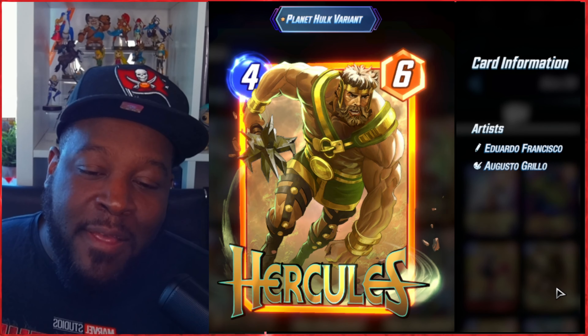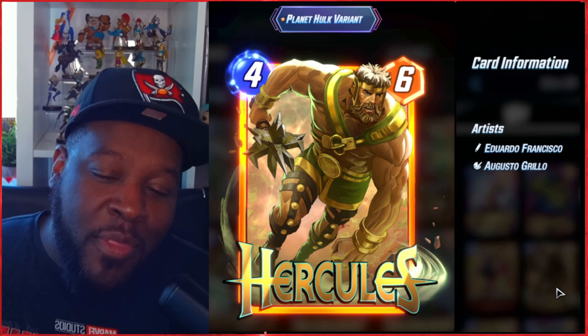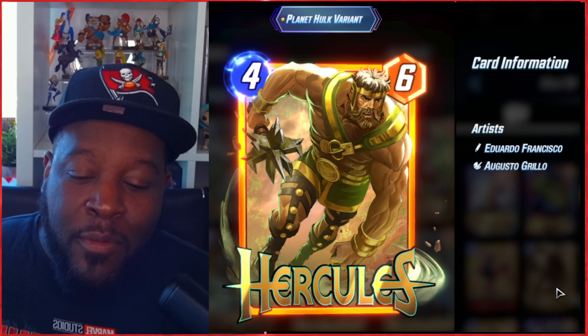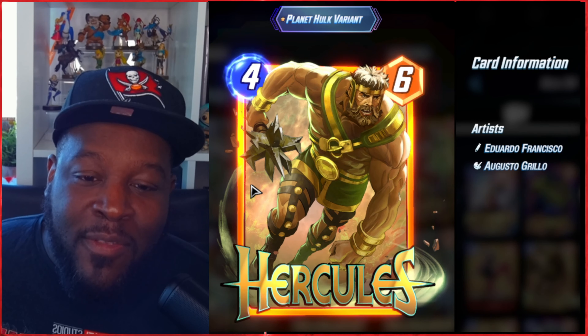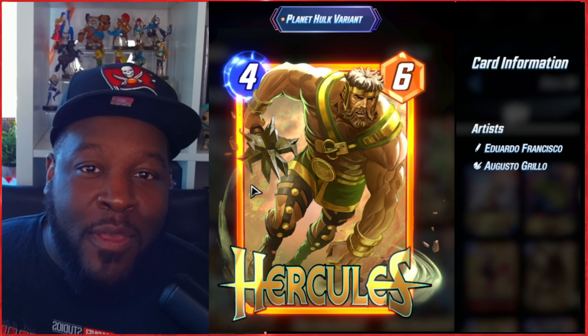We also got the new card — the Hercules Planet Hawk variant. I definitely enjoy this variant; it's the one I used to climb to Infinite. I went from 80 to Infinite with the Hercules card list — check the link below for that video. The background animation and the glowing on his outfit were expected. The variant is awesome, but it's not worth your 6,000 tokens. Hercules is an okay card — I'm assuming it'll get buffed to a three or two-cost. We got to Infinite using a move package.